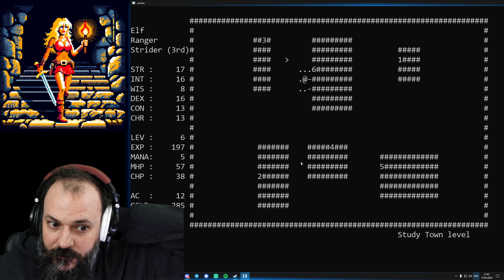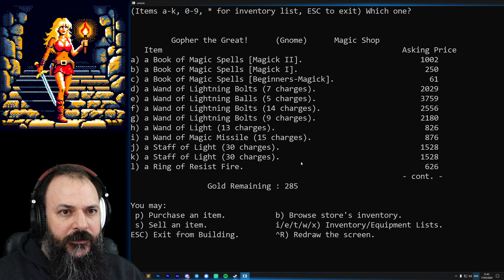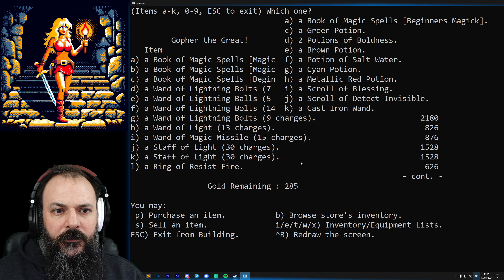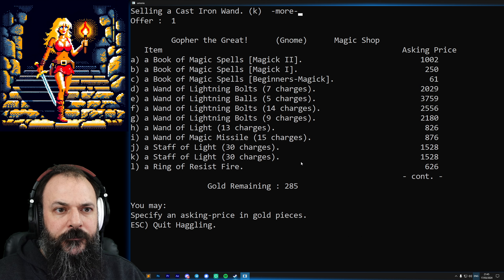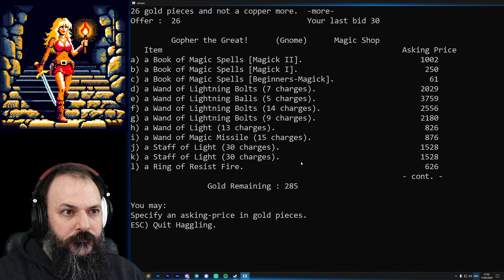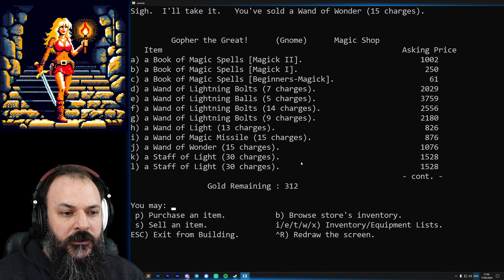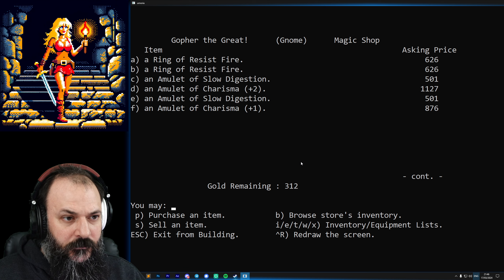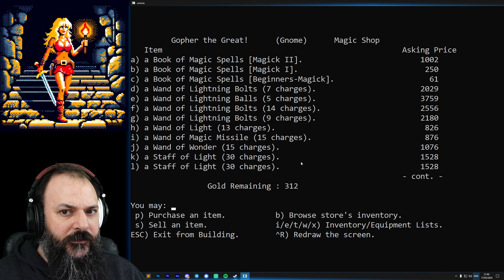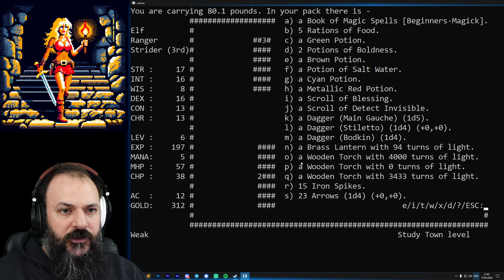We've got a whole bunch of other stuff we can try selling. We've got two potions of boldness I want to keep, a scroll of blessing, and a cast iron wand. This is one way of identifying items - it's a wand of wonder with 15 charges. He's saying that's worth a thousand - that's kind of interesting. So at least we've identified that. We've got a bunch of other stuff we can get rid of too.